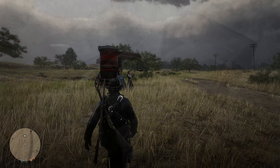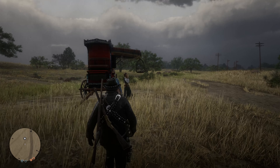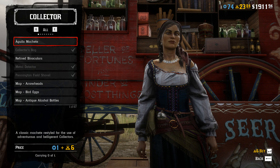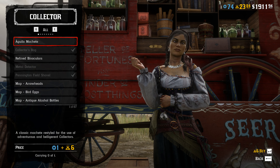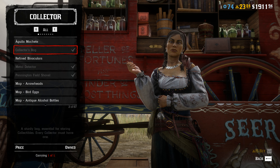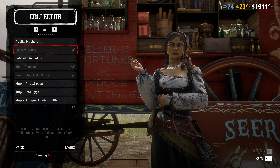The best way to level up in Red Dead Online is as a collector. You can become a collector for 15 gold bars by finding Madame Nazar on the map. To do this you need to buy a collector's bag from her, and with this bag you will be able to collect collectibles.